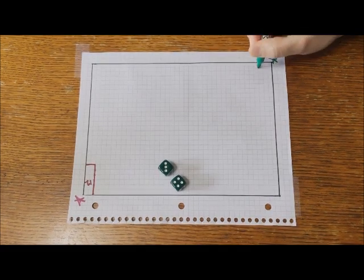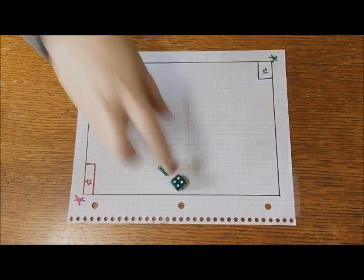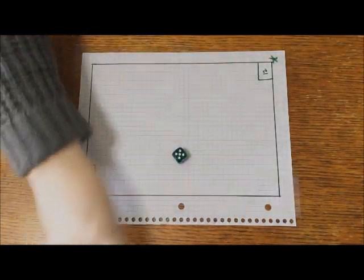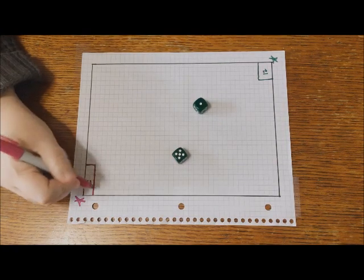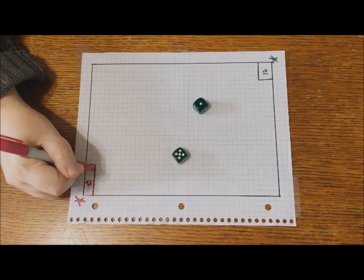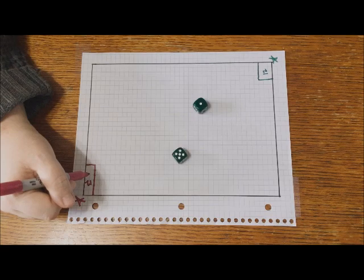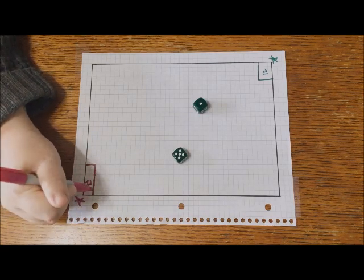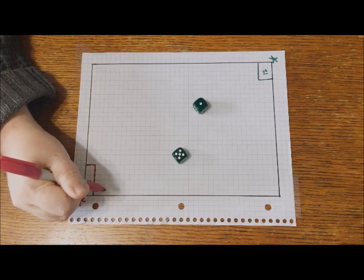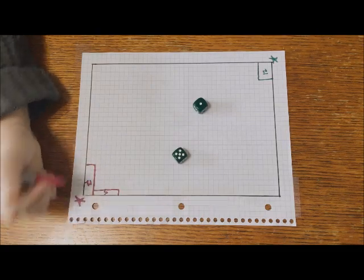Every player has to start in their own corner. After that, you must attach the rectangle that you draw to another rectangle that you've already made. Two rectangles are considered to be attached if one side of one of the rectangles is fully adjacent to one side of the other rectangle. So here I've rolled a five and a one and I'm going to attach this next to the 12 where the one side is fully adjacent.